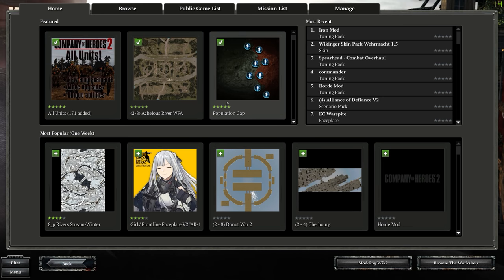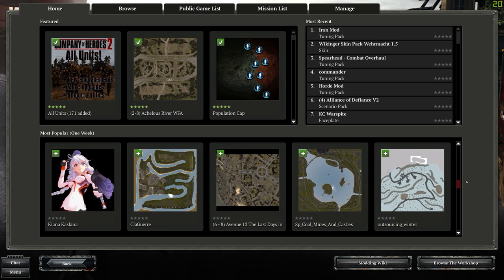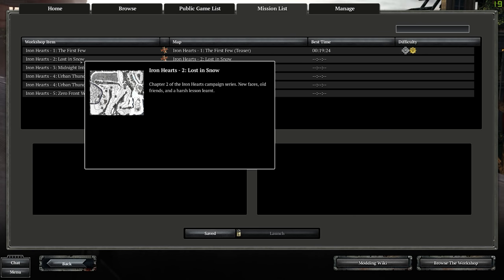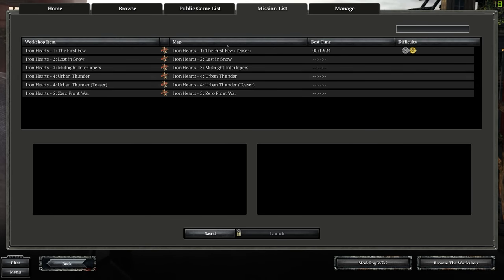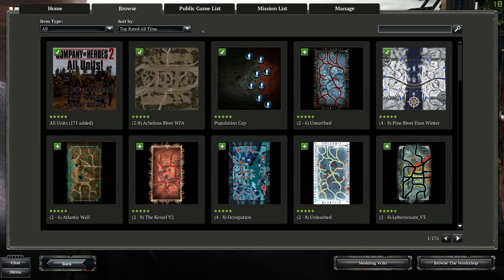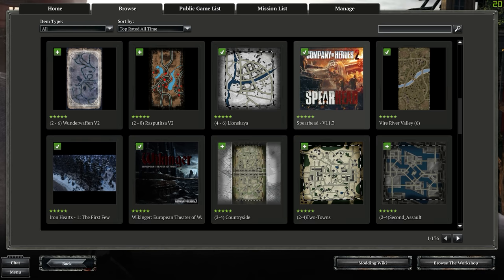There's also modding — quite a number of mods, including some great multiplayer maps and cool single player modes. There's more anime mods than I expected. There are also special co-op maps you can do. The Iron Hearts campaign is a single-player mod for the Wehrmacht — very difficult, only for the most experienced players. In top-rated mods you have all sorts of maps and modes, like Spearhead, which changes up the units.